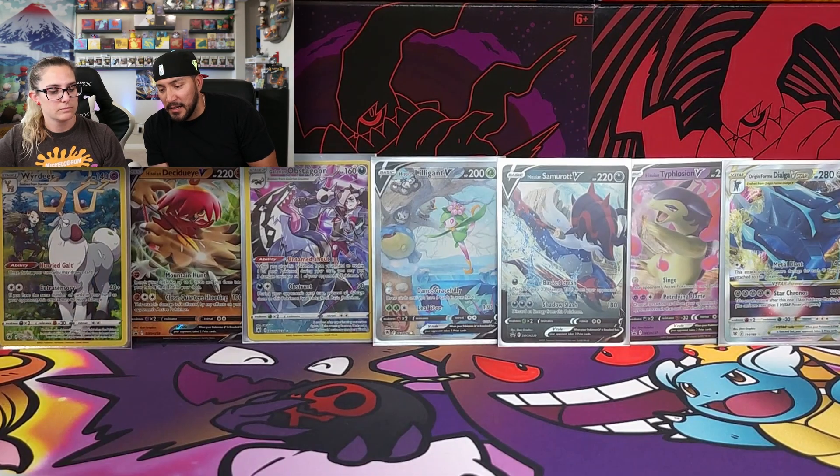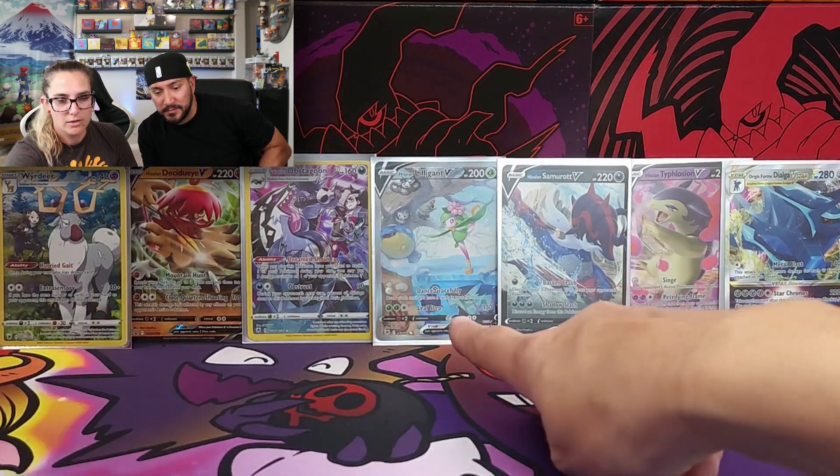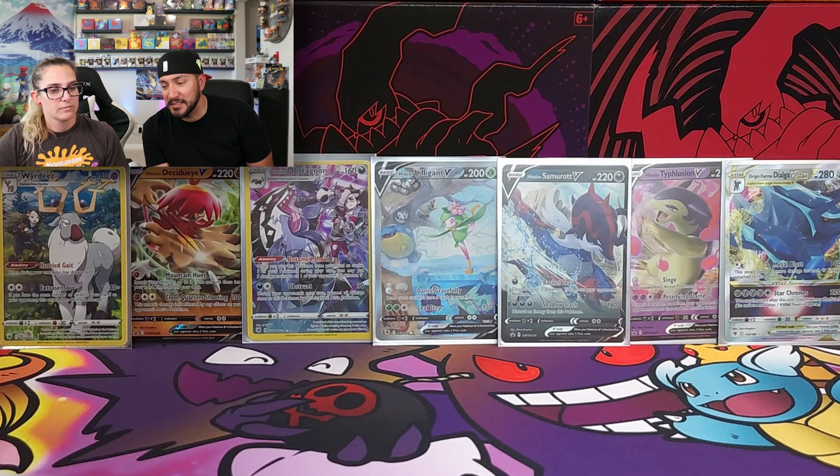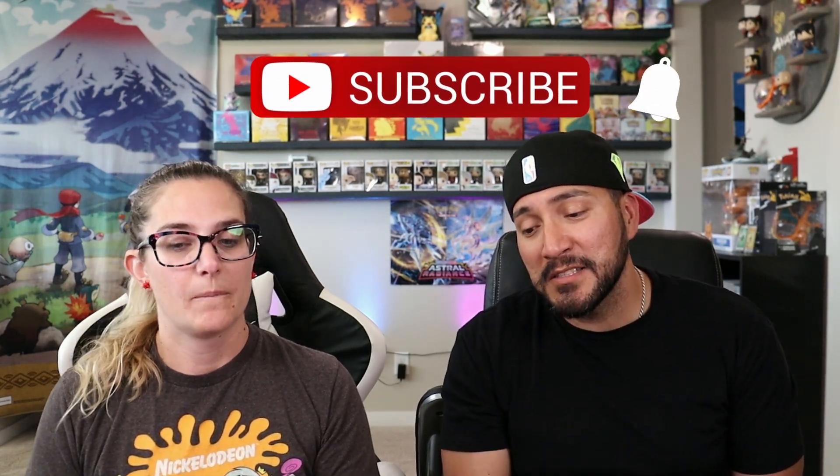Alright, we got some decent hits out of these tins for sure. Our recap: an Alt Art, a V-Star, and two Trainer Gallery cards - and every hit was from Astral Radiance! Maybe we'll go buy more tins and get the Evolving Skies hits next time. Anyway, thanks for watching guys - don't forget to like and subscribe, comment what your favorite quote was, and come back to see us!